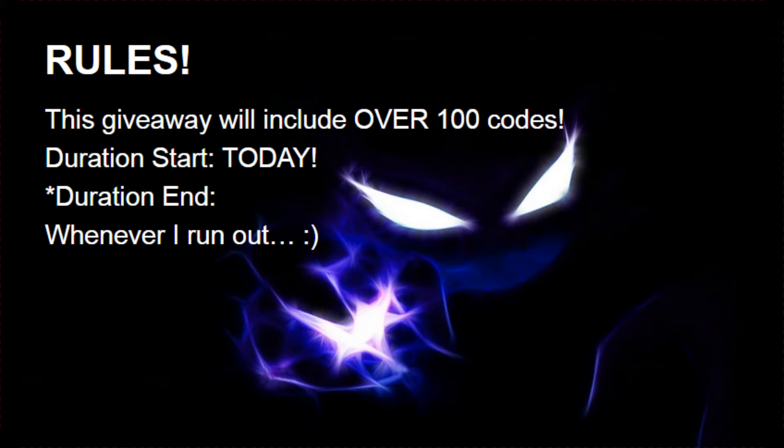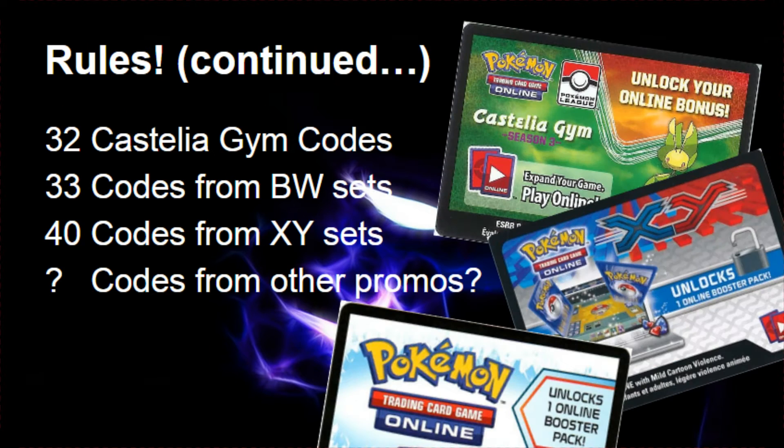It's going to start today and end whenever I run out of codes. There's going to be 32 gym codes, and these gym codes contain things like 4 Grass Energies and 2 Pokemon Catchers — a couple goodies there. I'm going to give you the code through a personal message. Some of these codes are going to be gym codes, so if you enter and get Grass Energies instead of a Booster Pack, that's why. I'm also going to have about 33 Black and White sets — that includes Boundaries Crossed, all the Plasma sets, Dark Explorers, things like that.